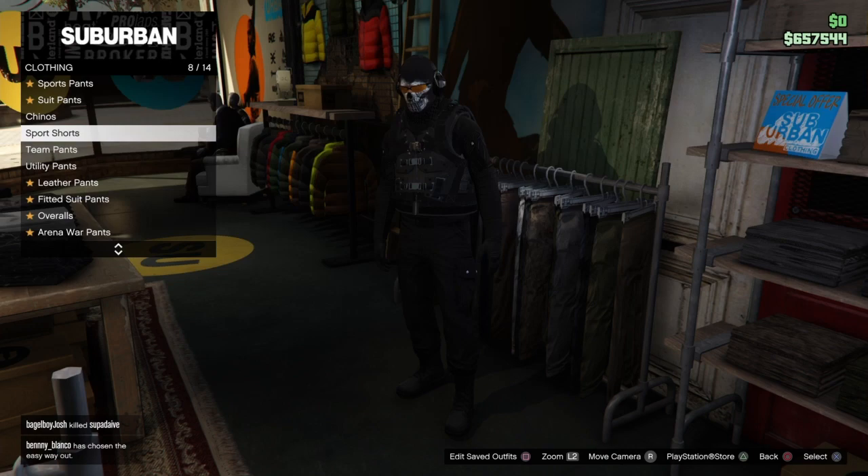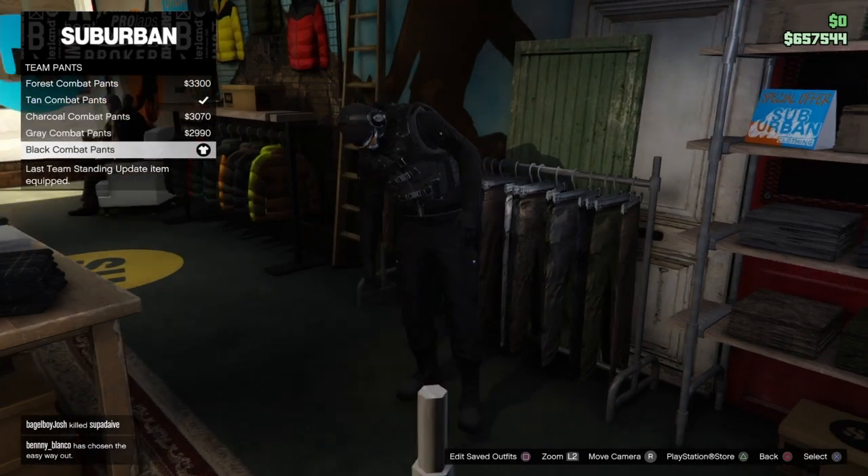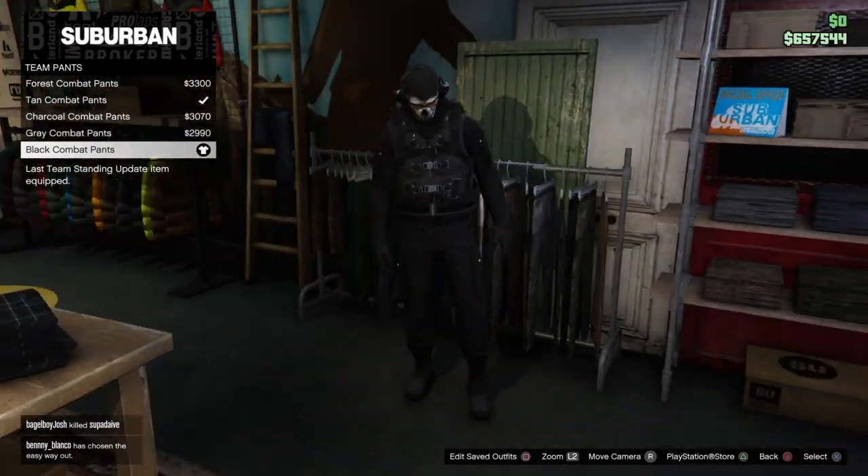Go to Team Pants and get the black combat pants.